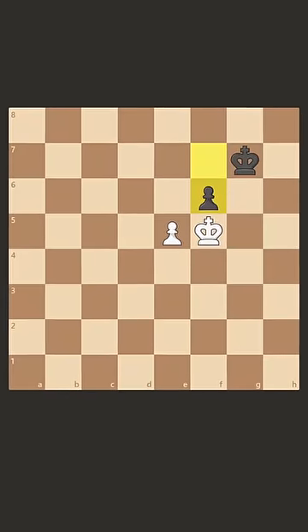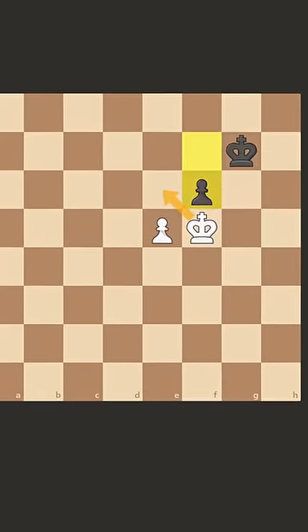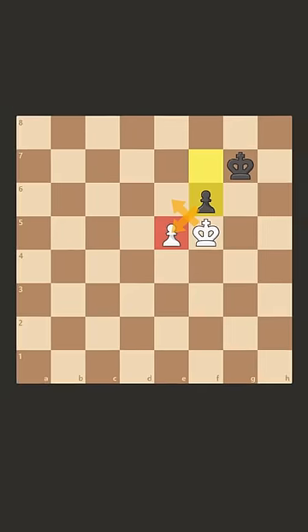So taking the pawn doesn't work, and obviously if we just move the king, then black will just take our pawn. So by process of elimination, we can play e6.